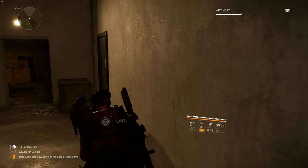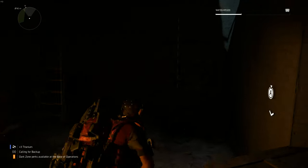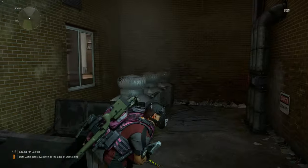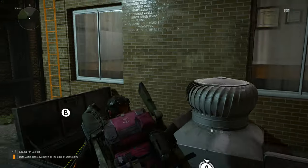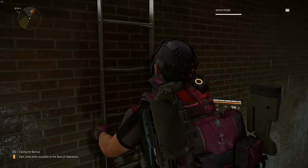Once you go inside, there's going to be another door. Go inside and there will be a sling rope — just take that and go on top. Once you're on top, there will be stairs in the corner. Take those stairs and move upwards.